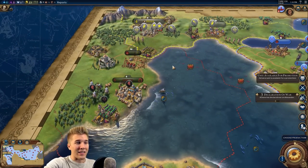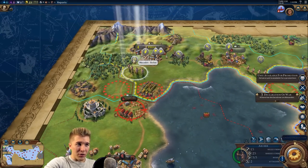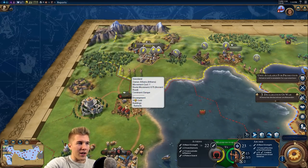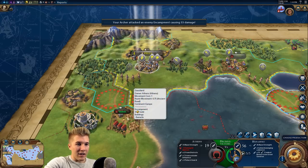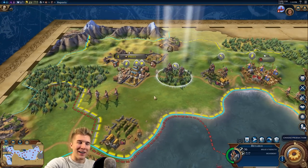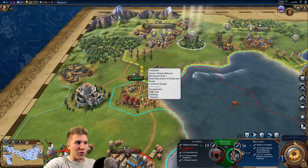Athens has the Oracle, so we might want to keep them around for a bit. I'll keep an archer here to defend against the hoplites and archer the Greeks will probably send. Let's take a shot - we can probably even destroy that encampment completely. I'm going to do it with my cavalry unit. We should probably take out the encampment so we don't have to be bothered by these defenses.